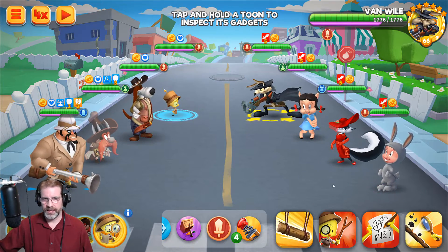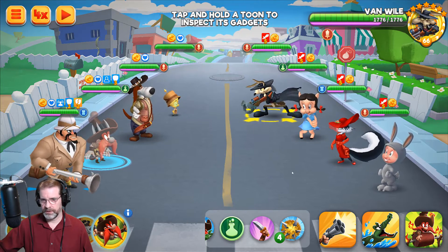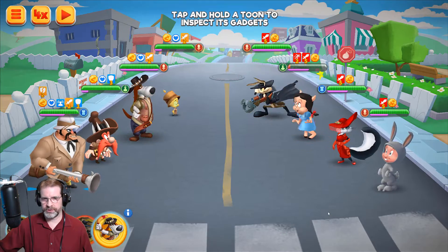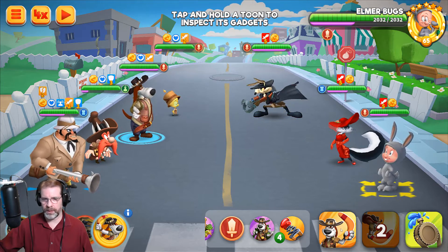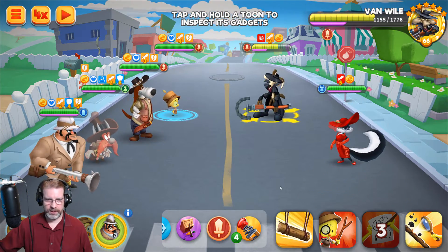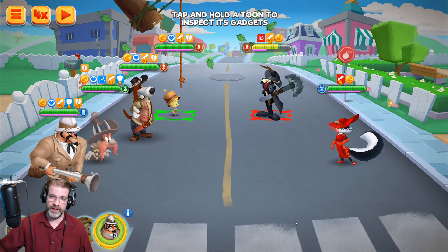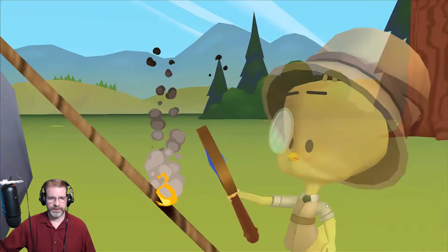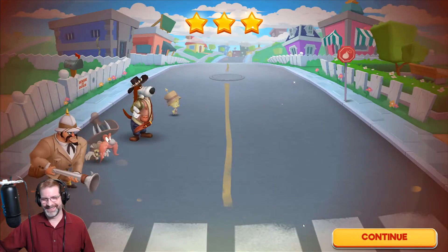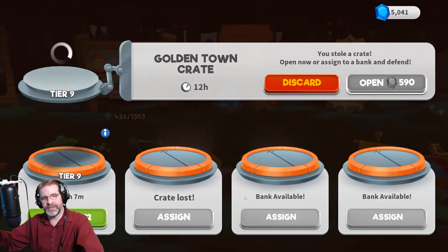I'm going to taunt right off the bat and get those attack downs, and then I'm going to go ahead and stun Van Wylie up there. Let's go after the healers — let's go after Petunia Pig. Just do the basic, and that should take her out. He gets to go again, so now we'll work on Elmer. We've got Van Wylie who is stunned, Elmer's down. We should be able to take Van Wylie out with Contraptionist, and if we can, we'll get an additional turn there. Then let's do the piercing — the damage and gain the piercing up. That was a pretty quick and easy battle, about 40k over. That's the typical rotation that I will use.